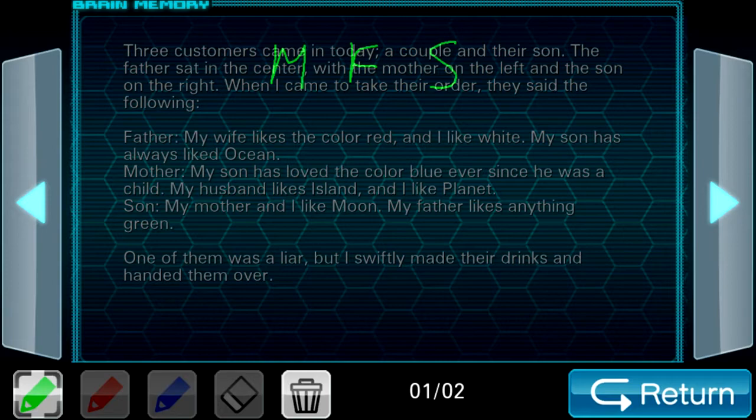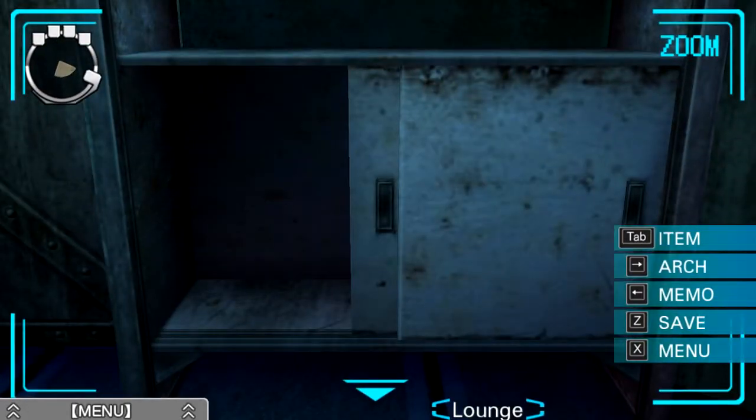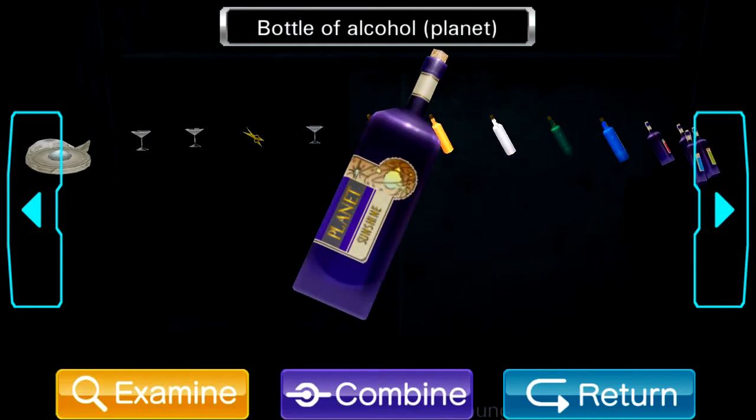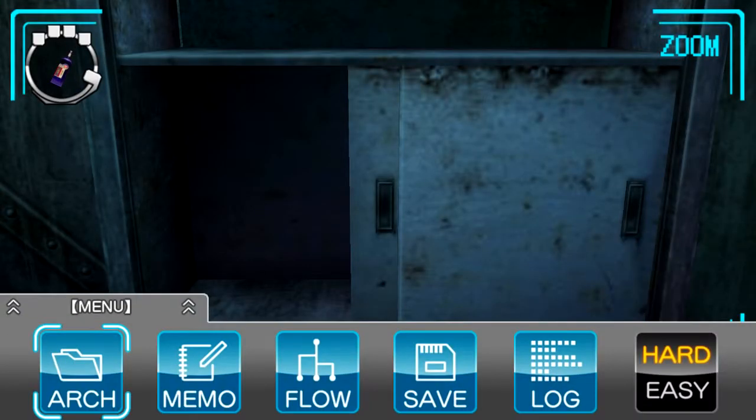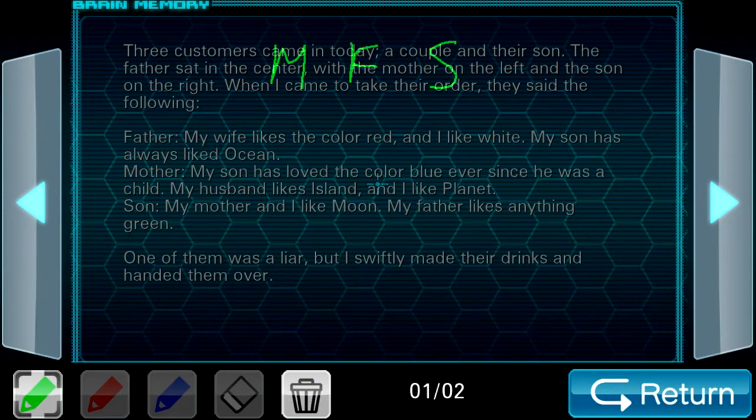Obviously, they're all kind of — not necessarily, but a lot of them, there are some contradictions here. And so, if one of them is a liar, then we have to say, what if a particular person is a liar? Would that lead to any sort of contradictions? What does the father assert? The father says: my wife likes the color red, and I like white. My son has always liked ocean. If he were lying, that would mean the wife does not like red. Planet is purple/blue. I think that actually checks out.